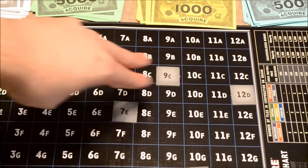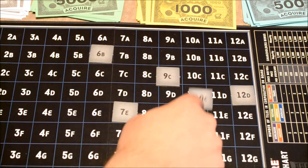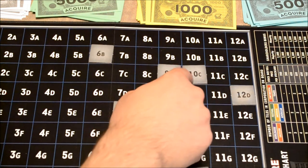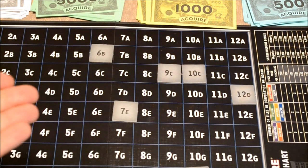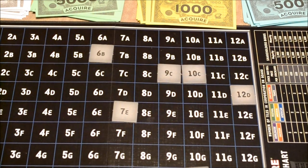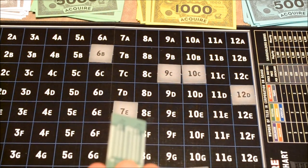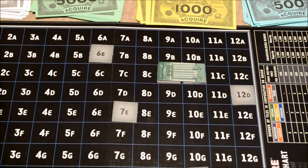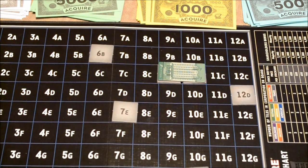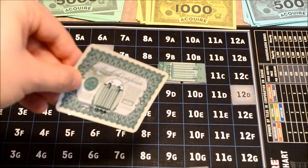If at any point two tiles happen to be next to each other — let's say the current player decides to play the 10C next to the 9C — because there are two tiles adjacent to each other, that in effect forms a hotel chain. The player can go ahead and pick one of the available hotel markers from the left and place it right over top. Now they have just formed a hotel chain, and as a reward for doing so, they'll take one stock certificate of the matching color.